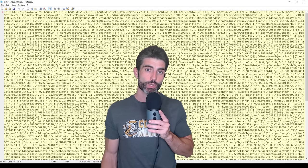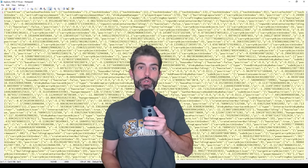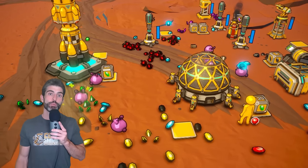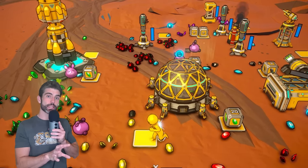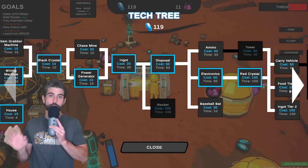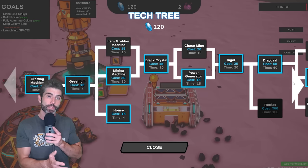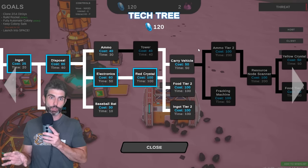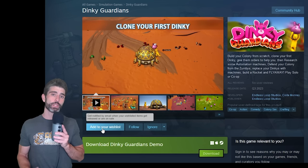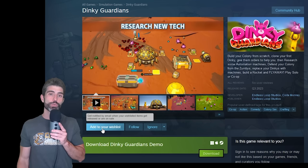Before I could even start working on that I first had to rework the save system. I needed to update the file to be able to store not just one world but any number of worlds, and I also needed to separate world data from global data. For example, items and dinkies exist in a single world so they should be saved per-world, but things like the tech tree are meant to be global unlocks — you shouldn't lose all your unlocks when going from world A to world B. I refactored the save file accordingly, and also made sure to add backwards compatibility so the demo saves wouldn't break.